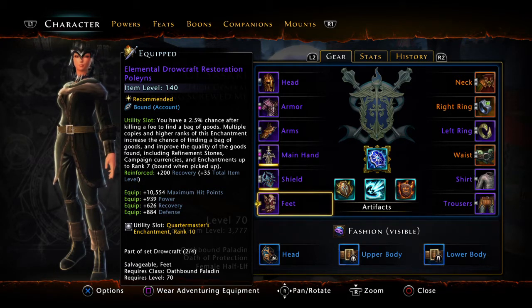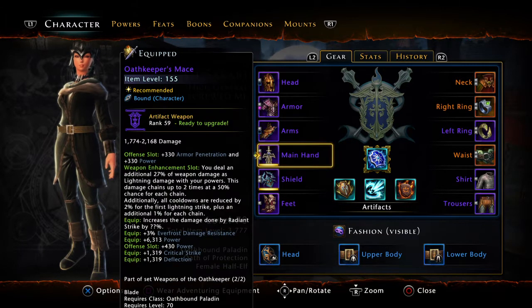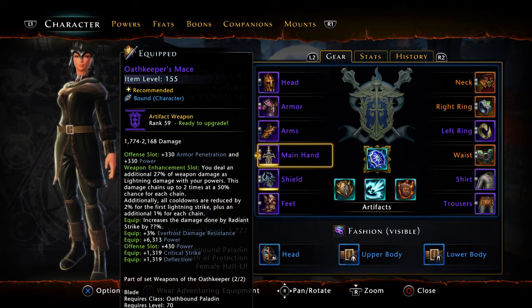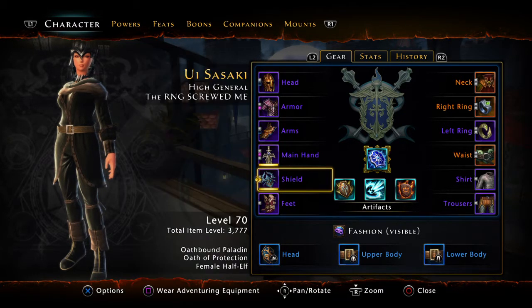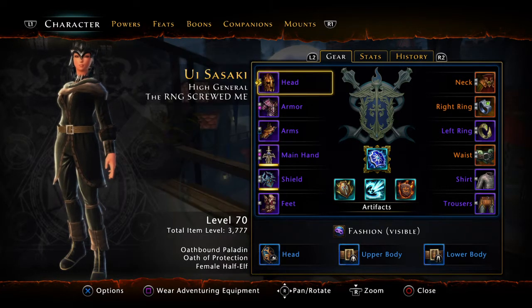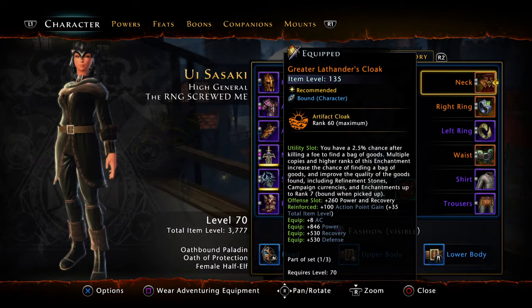My gear focuses on power and recovery — don't get any gear that gives you crit unless absolutely necessary. My weapons are relics; I got them up to purple. I made these before the River District really came out and haven't done any of the River District, so this is what I'm currently wearing. They're ready to go to legendary whenever.